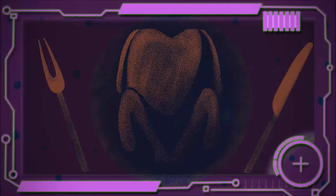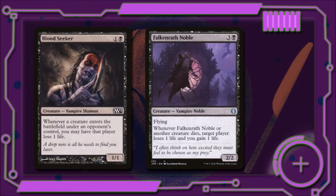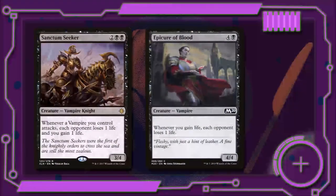It can be difficult navigating your family, so we're going to cover that in Draining Family Time. Bloodseeker costs one and a black and is a 1/1 that reads: whenever a creature enters the battlefield under an opponent's control, we may have that player lose one life. This can also be a politics piece. Valkenrath Noble for three and a black is a 2/2 with flying — whenever it or another creature dies, we can have target player lose one life and we'll gain one life. Sanctum Seeker for two and two black is a 3/4 vampire knight — whenever a vampire we control attacks, each opponent loses one life and we will gain one life. Epicure of Blood for four and a black says: whenever we gain life, each opponent loses one life — and it's a 4/4.